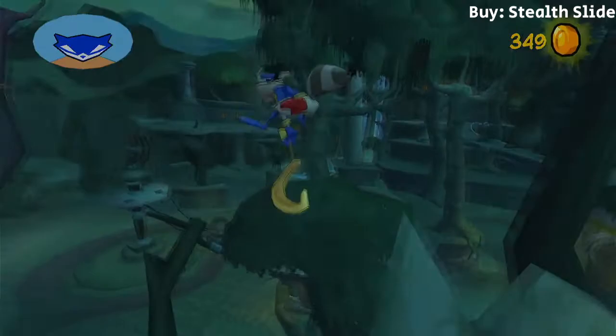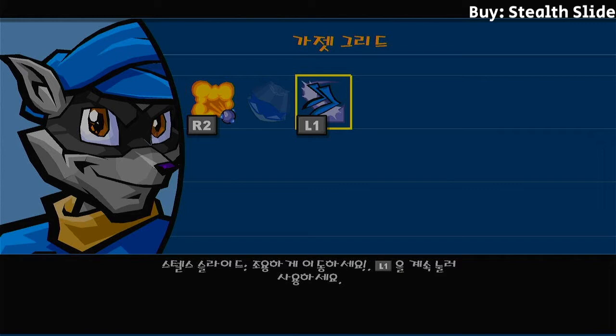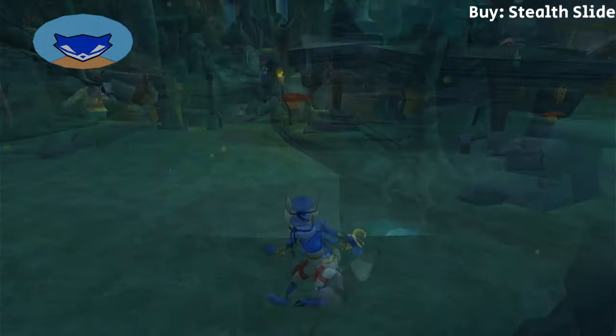Square boost off the left side of the safe house and hit square again in midair. Release R1 and equip Stealth Slide to your desired bind between L2, R2, and L1. L1 is strongly recommended. If you have Smoke Bomb, it'll be selected, so go one right first. On the ground, you should land right about here. Now let's talk about Stealth Slide, which will define our movement as Sly for the rest of the game.